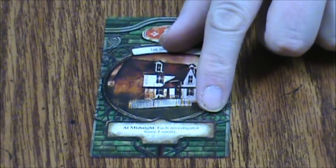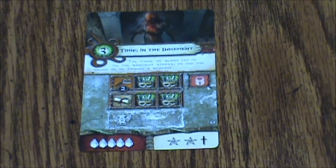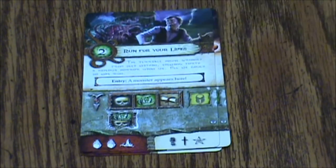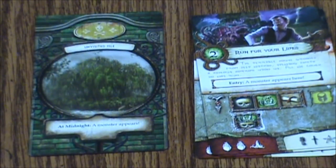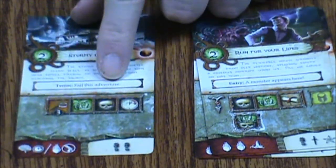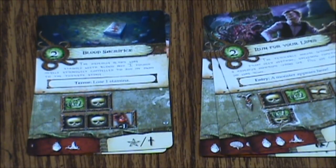This one's a little different than the others. First up we have red, which is the Unnameable — at midnight each investigator loses one sanity. So first up we have Thing in the Basement, Growing Terror, and Run For Your Lives. Then we are at the Unvisited Isle for yellow — Stormy Crossing, Blood Sacrifice, and Standing Stones.